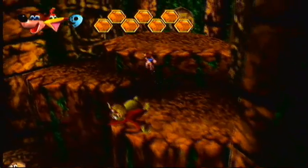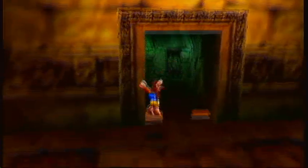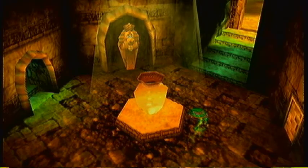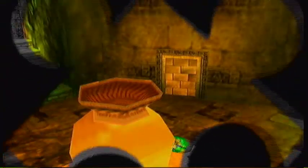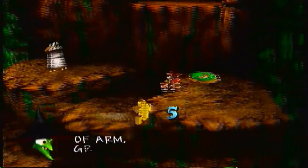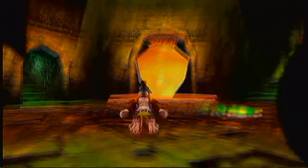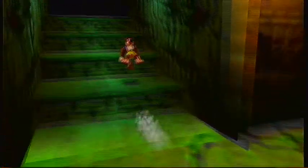We've got another note door to pass — it needs 260 notes and I've got 400, so that's fine. This is a new area. There's a spring jump disc — let's check it out. I think this is where the Bubblegloop Swamp Gruntilda Switch connects. There we go — that shows you why when we hit that Gruntilda Switch in Bubblegloop Swamp, the hat just collapsed so we could jump up and get that Jiggy.